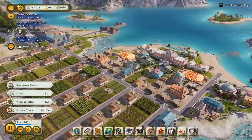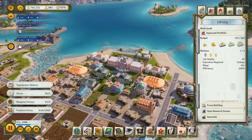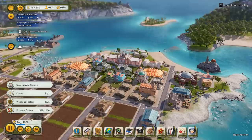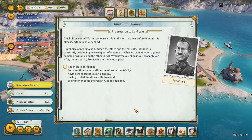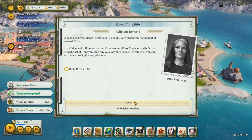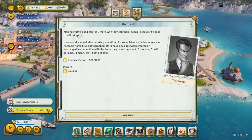We could actually ally with one of the superpowers right now - we have already beaten the world wars era basically. But let's wait for a while. Build a circus? I don't want to do that, so I'll have a convincing talk with you. We'll take some religious standing. Weapons factory - I don't want to do this either, so have a convincing talk. 10,000 - thanks very much. We're almost done with producing the cotton because we produced it so fast. 2,000 in the Swiss bank account - awesome.